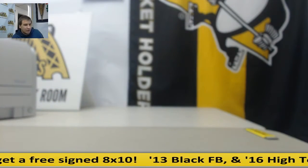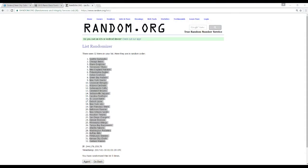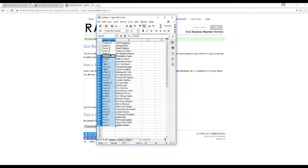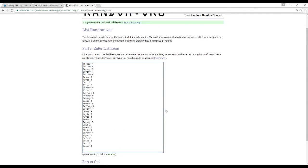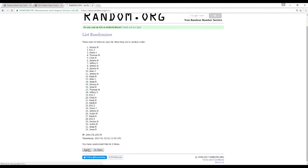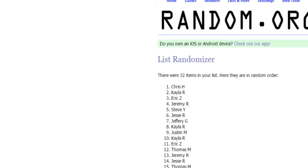Alright, that's our five boxes, but we still have to do the jersey random. We're going to take our names and randomize that list five times — whoever's on top gets the jersey. And the winner is Chris H.! Congrats, Chris H. gets that jersey.